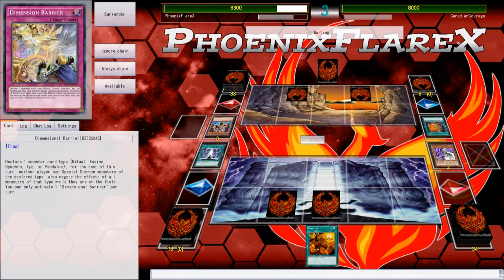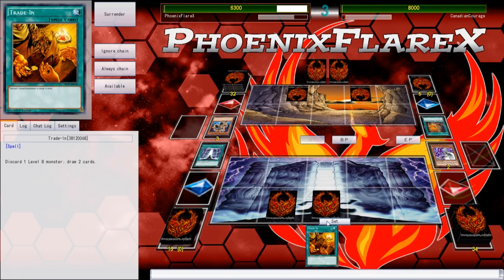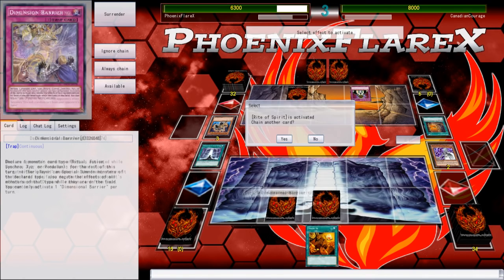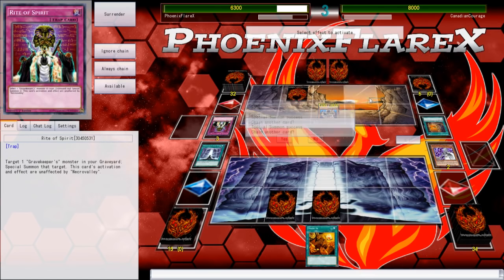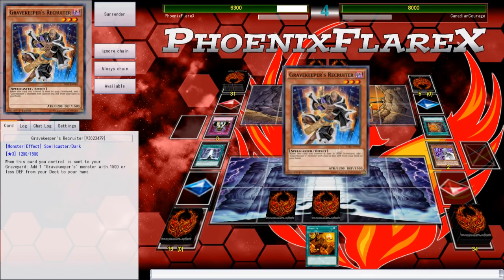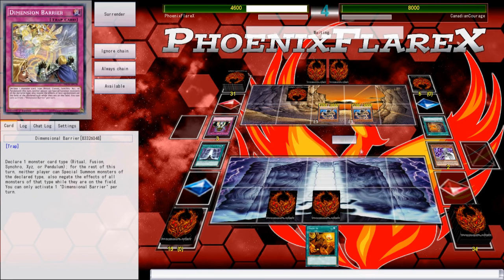Dark World Brainwashing is a very interesting card. It basically operates as an effect negation anywhere — it can negate a monster effect on board, or a monster effect activating in hand, graveyard, or banish. It can negate the effect no matter where it is, because it doesn't even have to destroy the card. The only thing is that it requires you to have three cards in hand before you even activate it, and a Dark World on the board.